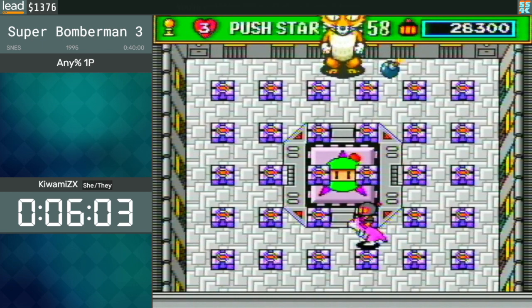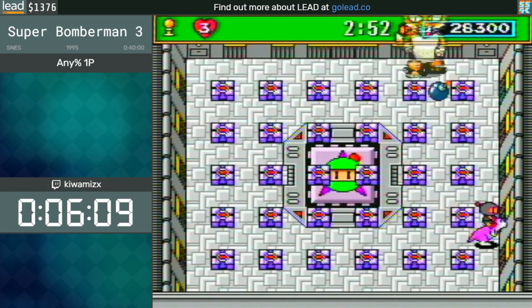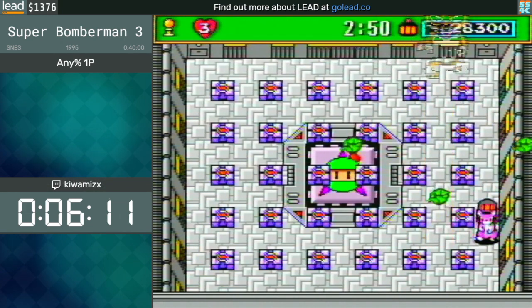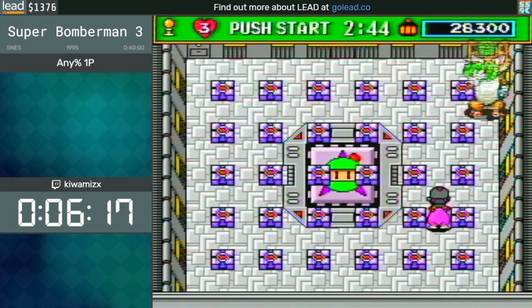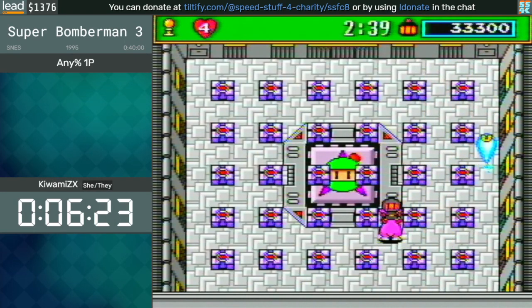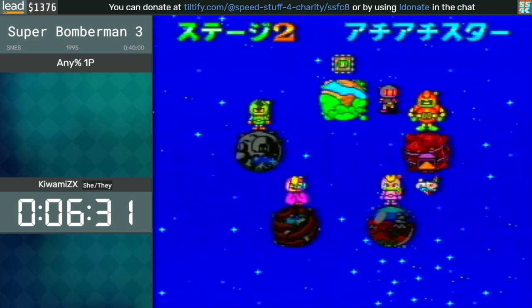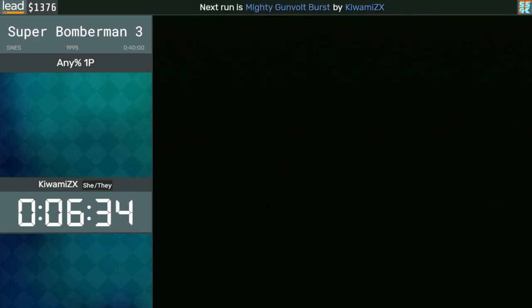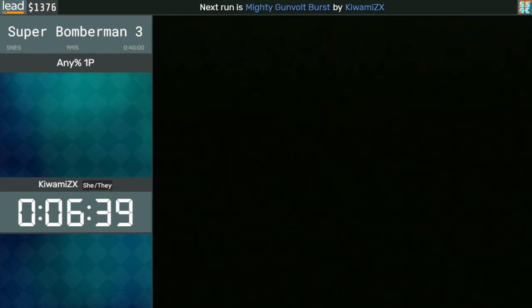Now the first boss. I don't necessarily know the map names of every single boss, but this guy is pretty simple. He basically likes to throw things when he sees bombs, and since we can kick bombs close to him, the boss fight pretty much becomes a cakewalk. Most of the bosses in this game behave like that — they react based on bombs in their front or the position that you are, so we're going to take advantage of that in most boss fights until we get the remote bomb.